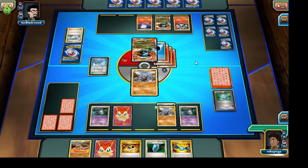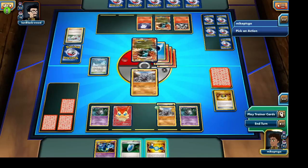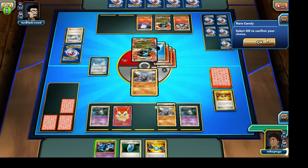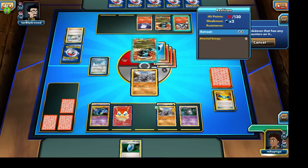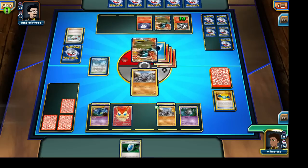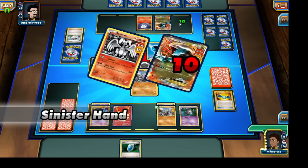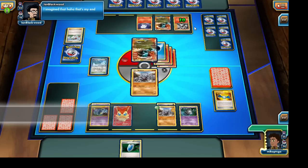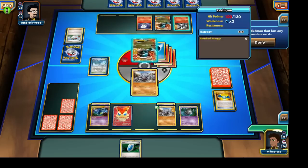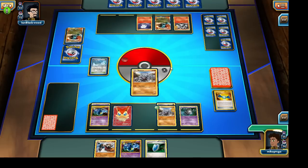I want to get rid of that White Kyurem EX — absolutely the most devastating Pokemon we're encountering right now. We can knock out that Litwick as well to cause a massive amount of damage. Let's get rid of that White Kyurem EX and draw onto two of our Prize Cards. My opponent hasn't lost just yet — we'll just need to knock out that Litwick. Let's draw onto two of our Prize Cards and see which of our opponent's Pokemon he's going to bring out.